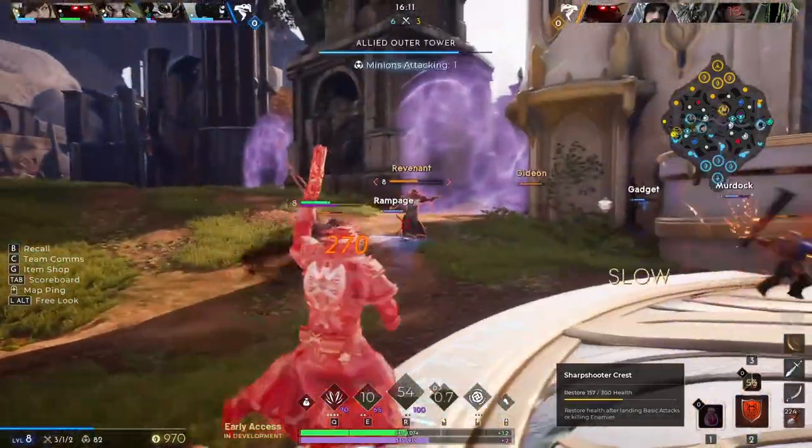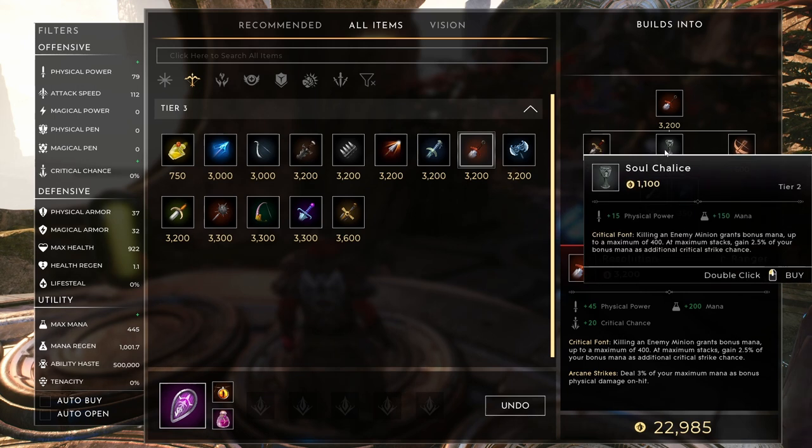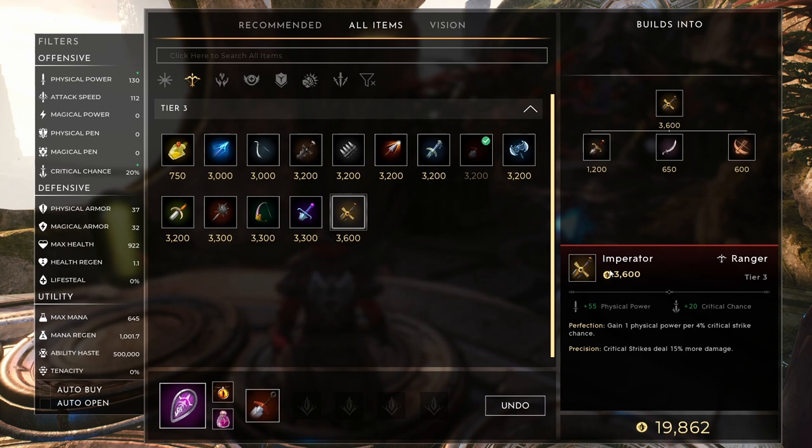For items on Revenant, I recommend picking up Resolution pretty early on. The Soul Chalice — Critical Font — is really helpful: killing an enemy minion grants bonus mana up to a maximum of 400, and at maximum stacks gain 2.5% of your bonus mana as additional crit strike chance. Crit strike chance is fantastic and the extra mana is great as well. Resolution also gives you 3% of your maximum mana as bonus physical damage on hit. Imperator is another fantastic item, especially mid to late game: gain 1 physical power per 4% crit strike chance, and critical strikes deal 15% more damage. The extra physical power and crit strike damage will really pay off later on.